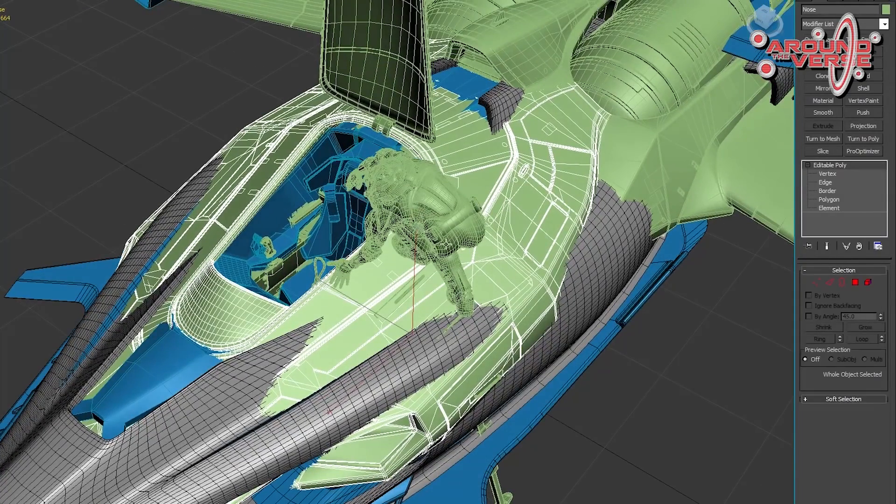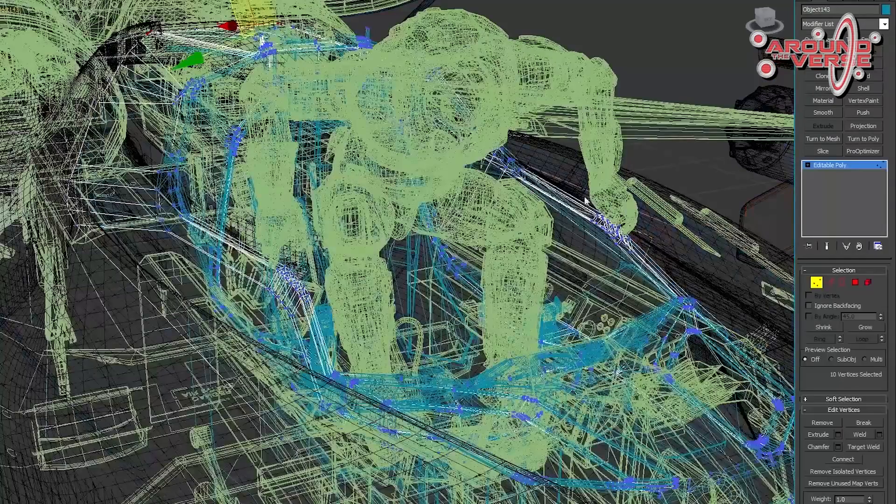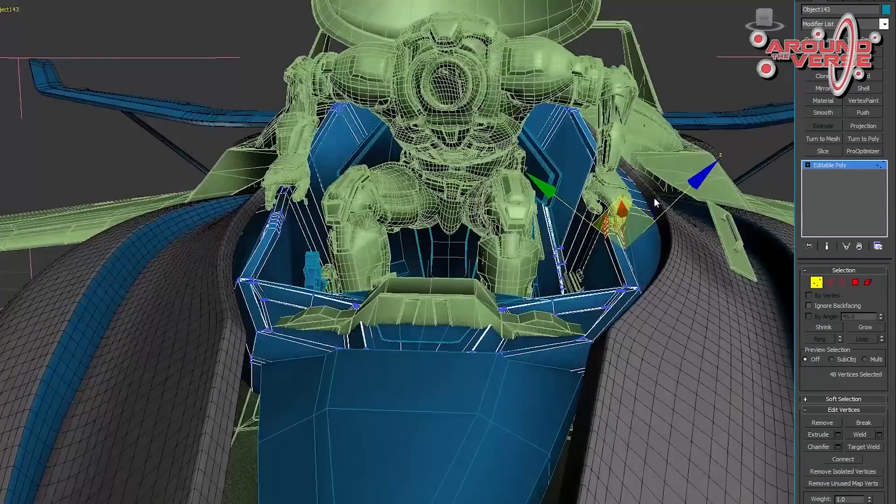We're going to take a look at the Misk Razor next, which I think you saw in November for the concept sale. It's now with the ship team and in particular Joe Neville, who's working on it through its white box stage.